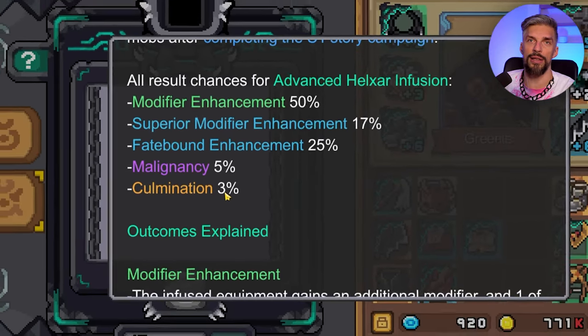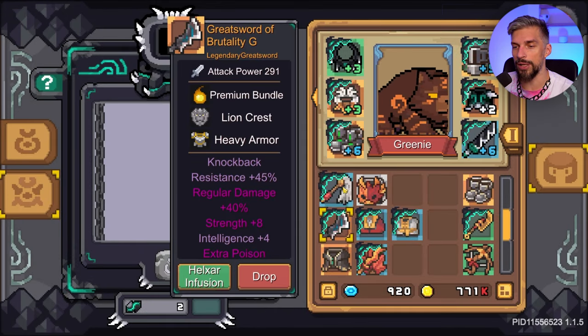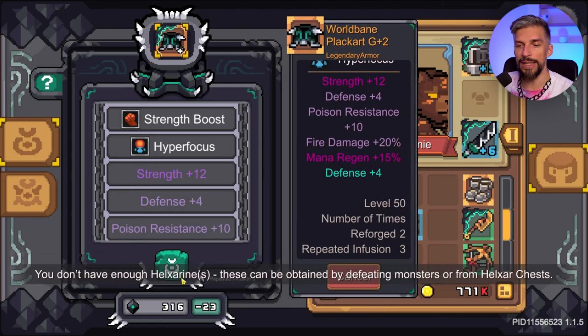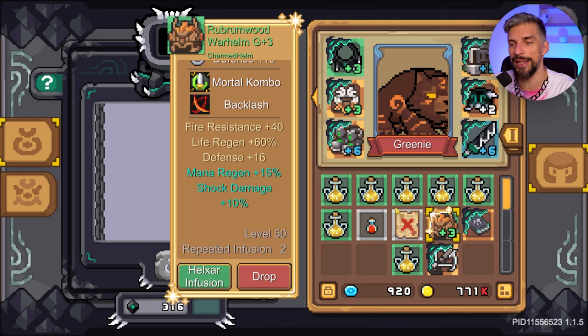With a 3% success chance for culmination, theoretically you'll need about 33 attempts on average to get it. That will be very pricey — this one was infused three times and already costs 23 resources. Imagine 33 infusions. I got lucky getting a culminated green helmet I don't really need, so I'll just sell it now, but it's nice to see how it works and that the substats are locked.